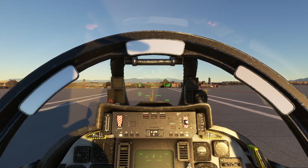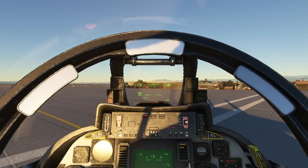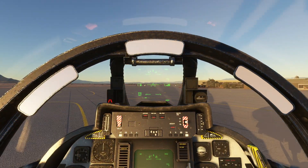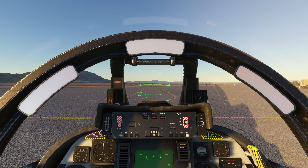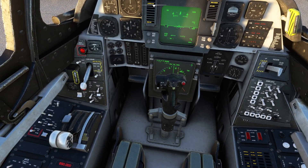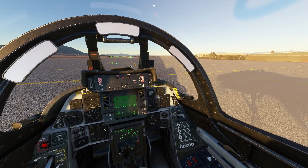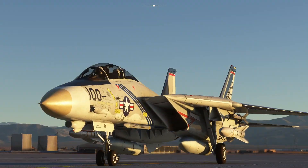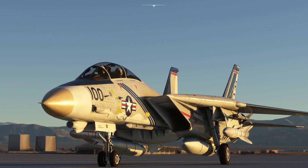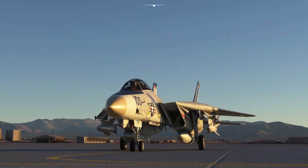We're going to park up this end today. Wheel brakes on, and we are going to leave the aircraft there. It's pretty good though, isn't it? Looks the part — I think that's the way you could describe it. It certainly looks the part. It may not be the most accurate aircraft in the world, but it looks good. That was the F-14 Tomcat in Microsoft Flight Simulator — hopefully you enjoyed that. If nothing else, it makes for nice posters, doesn't it?